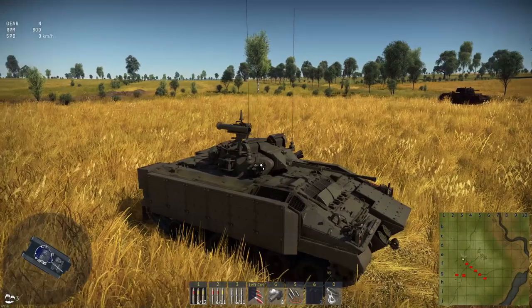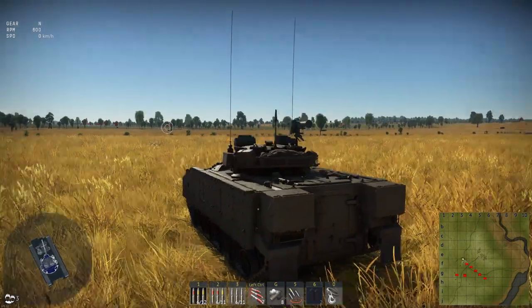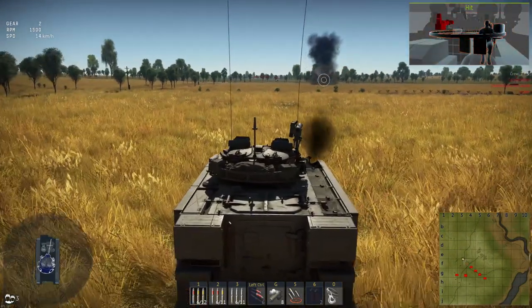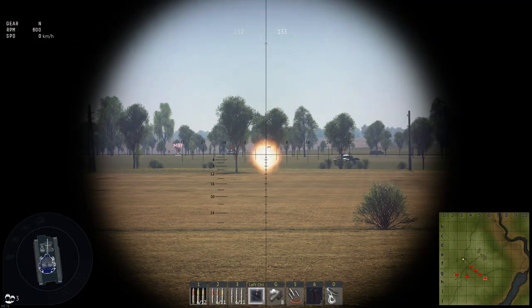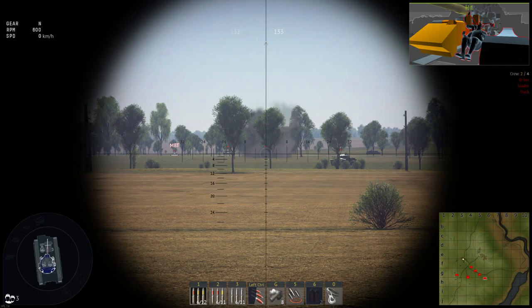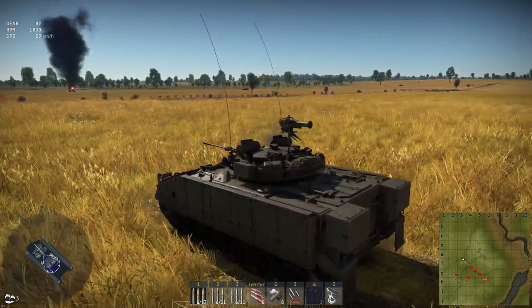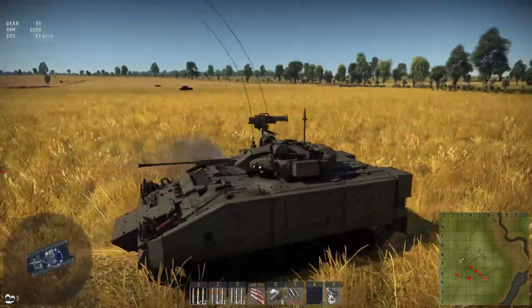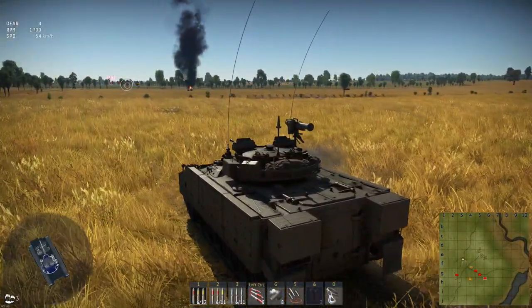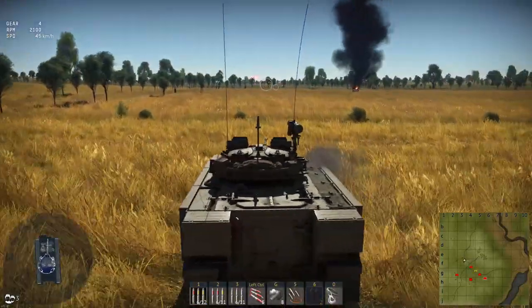The ATGM reload looks like it might just pop back up — we'll see. The Warrior has an extremely respectable reverse speed, great for getting out of harm's way. It comes with a fire extinguisher stock so you won't have to grind it. Top speed going downhill hits around 83 km/h — a very fast vehicle overall.